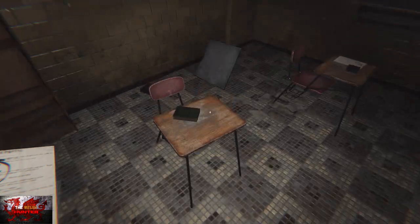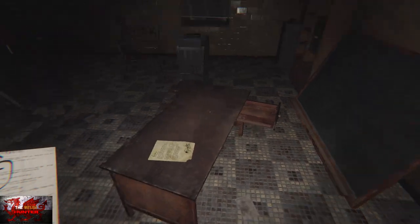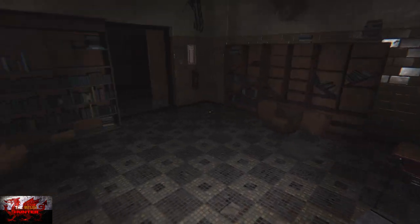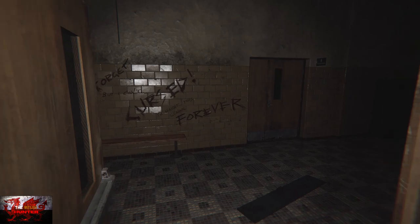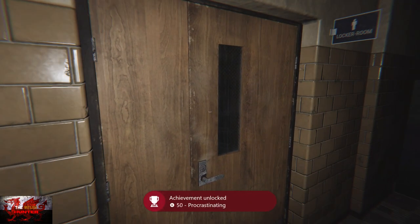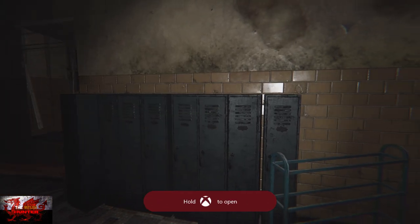This F grade goes in the desk just to the left of the last one. And then the A+ of course is for the nerds in the front — which I was an F guy in school, look at me now. Straight in front of us we are going into the locker room.